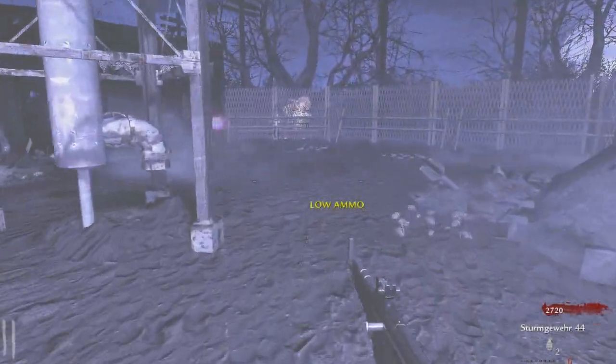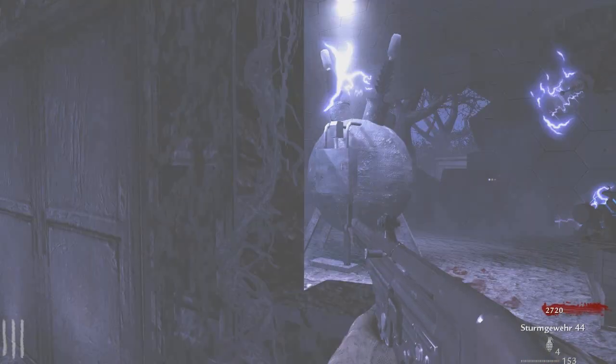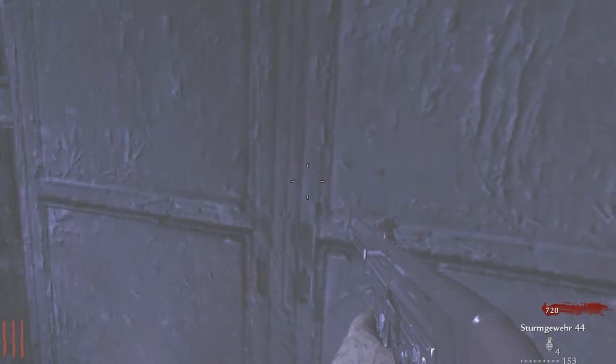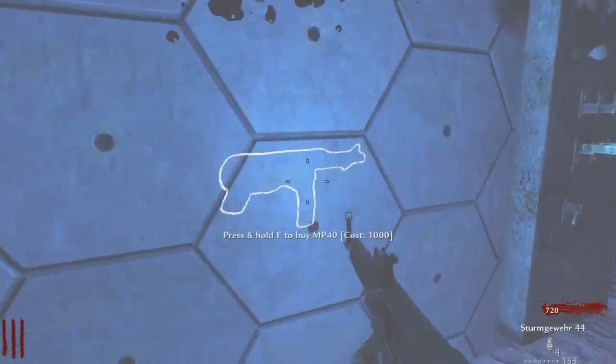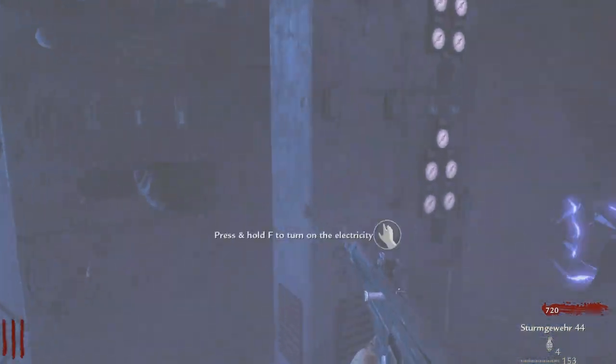Let's grab that ammo before it disappears — let's get the nuke and then we'll get the ammo. We gotta switch in there, let's open this first. Oh, we've got the MP40 on the wall as well — sweet! We can buy ammo, I guess.